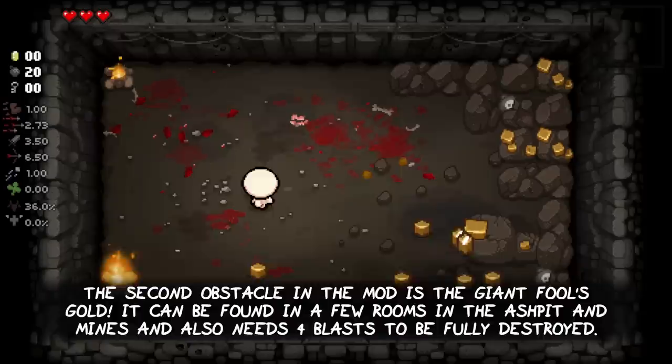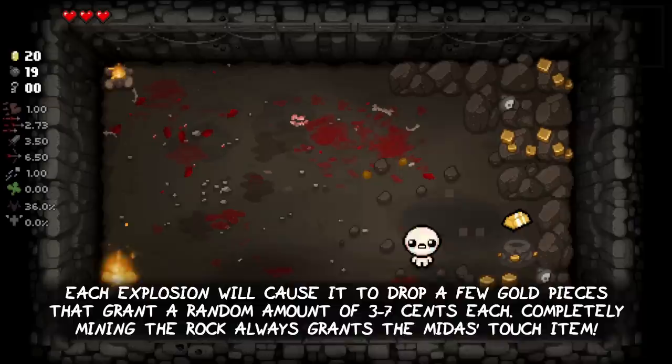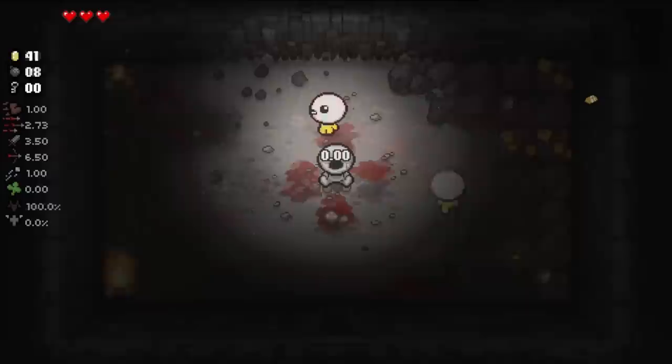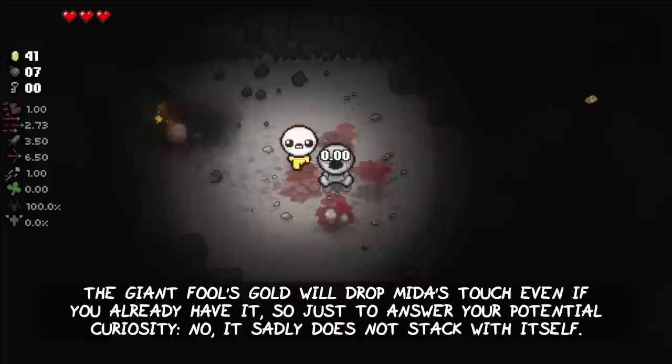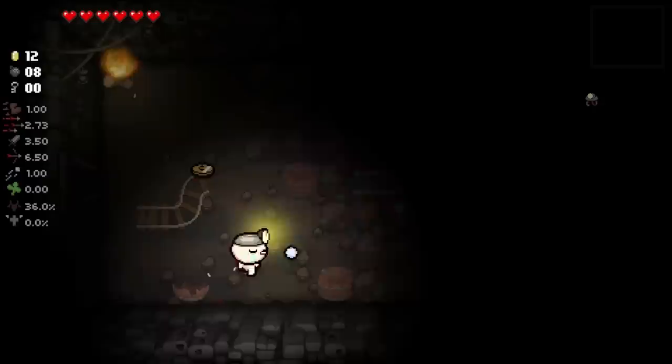The second giant obstacle in the mod is the giant fool's gold. It can be found in a few rooms on the Ash Pit and Mines floors and also needs four blasts to be fully destroyed. Each explosion will cause it to drop a few gold pieces that grant a random amount between 3 and 7 cents each. Completely mining the rock always grants the Midas Touch item, even if you already have it — though sadly it doesn't stack with itself.